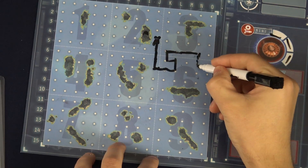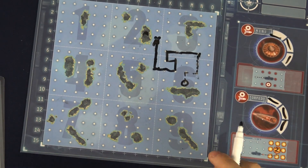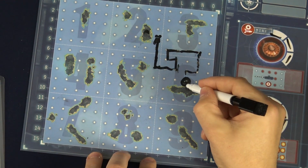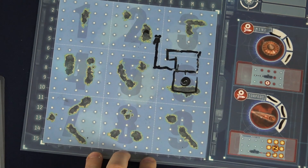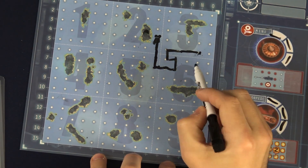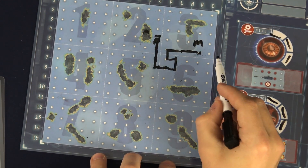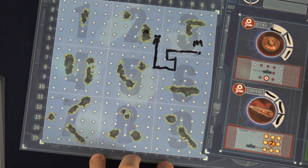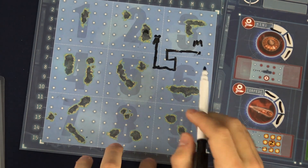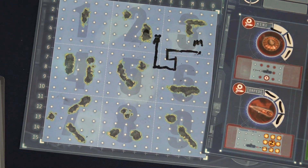A torpedo can be launched to move up to four spaces from the ship. The captain announces the coordinates and the opposing captain announces how much damage they take — two damage if the torpedo impacts directly, or one damage if it's only adjacent. A mine can be dropped on any space adjacent to the sub by marking an M on it, but not on a space previously traveled through, and the sub can't move through its own mine in the future. The captain announces 'mine dropped' and marks the location secretly, and the mine can be detonated later by announcing where it was — damage works the same way as a torpedo. Keep in mind torpedoes and mines can damage your own ship, so use them wisely.